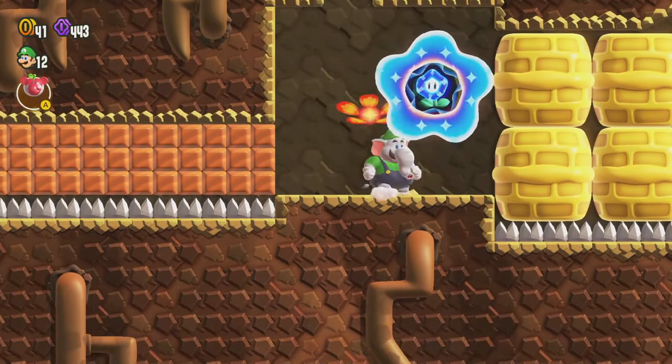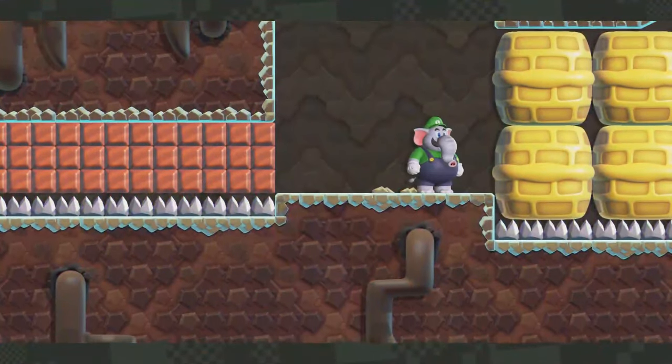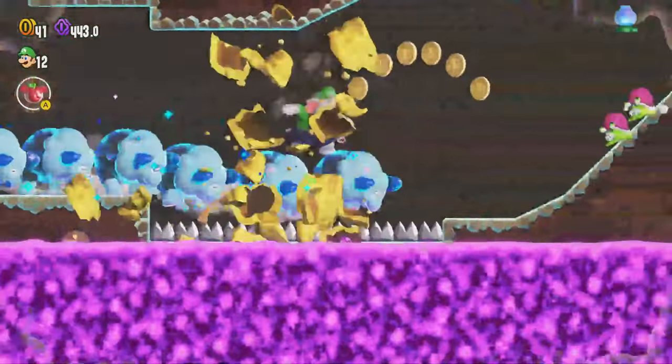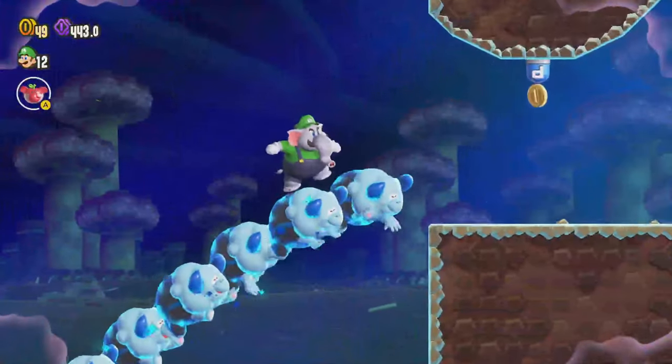Once you get this Wonderflower — I was doing some weird spitting there — once we get this Wonderflower, that means there are going to be some of these bull guys coming over here. I guess they're called Bullrushes, and we want to be paying attention to where we have to go for these purple coins.